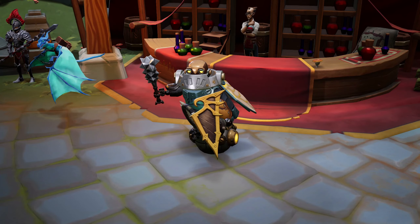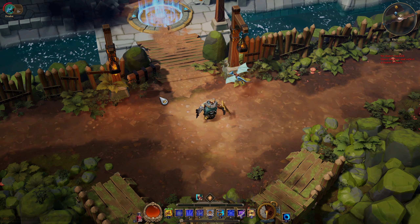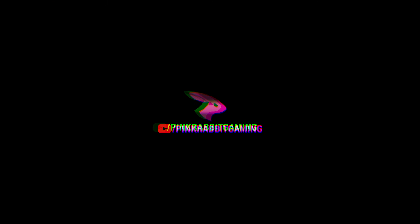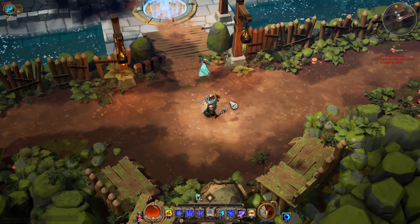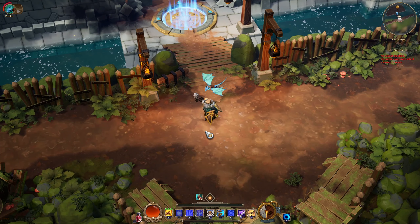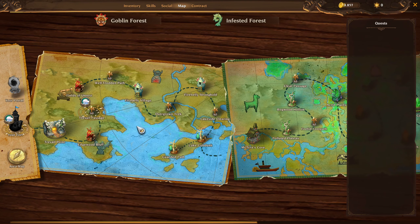So with those out of the way, let's get into it. The first thing that you need is your fort — you unlock it really early in the game. When you open your world map, it's the third area from the beginning. So this is where your fort is located.